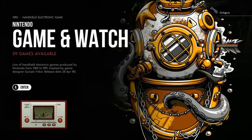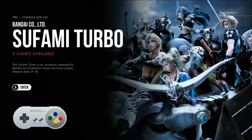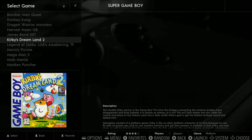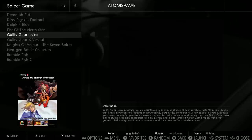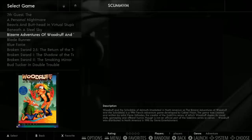Game & Watch has 59 games - pretty much all of them. Super Famicom has about 80, Tales of series 20 with some pretty cool versions. TurboGrafx 5, SNES 170, Super Game Boy 25 - interesting, the old cartridge you could put in your Super Nintendo. Thomas Wave has 10 games. SCUMMVM has 105 games - quite a collection: Leisure Suit Larry, Dig, Indiana Jones, Full Throttle, Day of the Tentacle, Monkey Island, and all that good stuff.